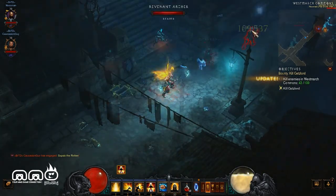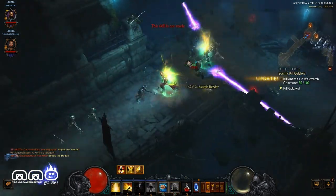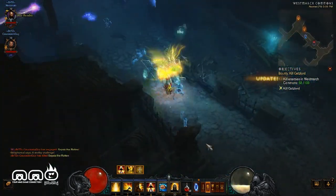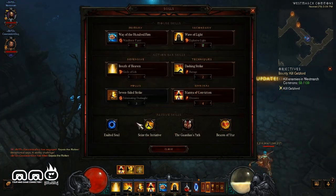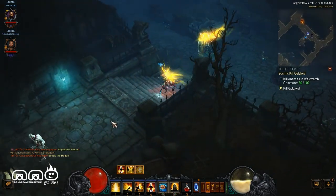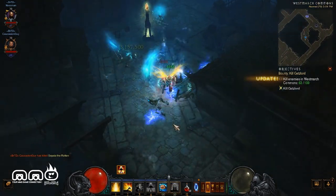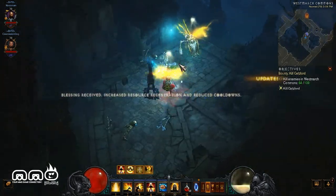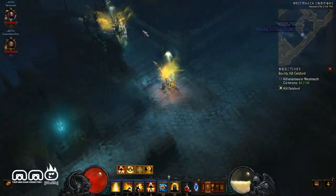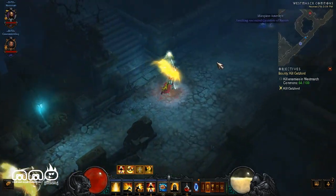There are also new skills and new passives. They introduced higher-level passives and new stuff for your class, so there's even more customization and more builds to test with different classes. It really brings a new experience to the old classes as well. If you played a wizard and got paragon level 100 before, now there are different ways to build the class. There are lots of different ways to build classes now, which I really enjoy — it brings a new experience to the old classes.